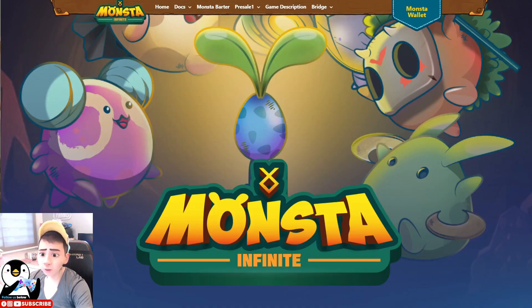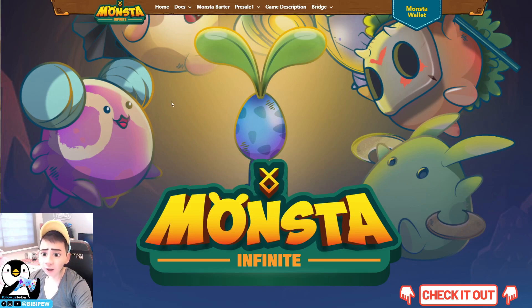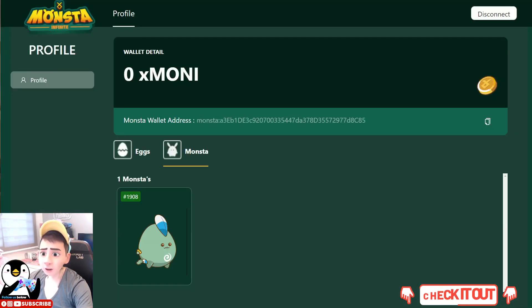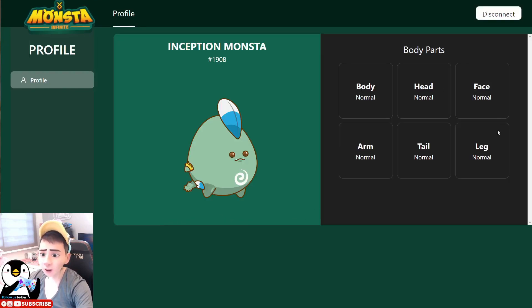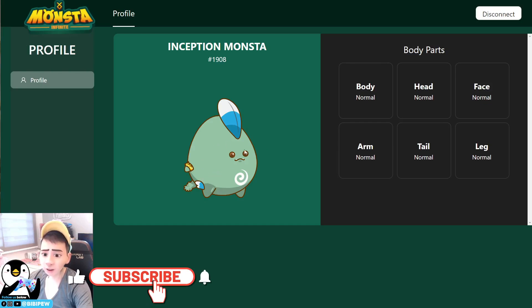Hello everybody, welcome back to BBP channel. Today we will be able to purchase our monster zero throttle under the marketplace of the Monsters Infinite. A few days ago I did a video on how I hatched my inception monsters. This is the monster I have — all the parts and face are normal, which is a sad thing because the inception monster is a very rare monster. I'll be using it in my main team — this cute little leaf-like monster.